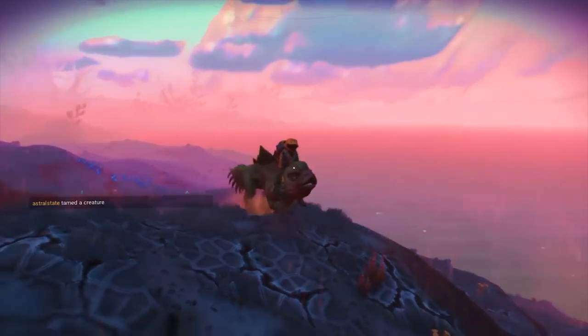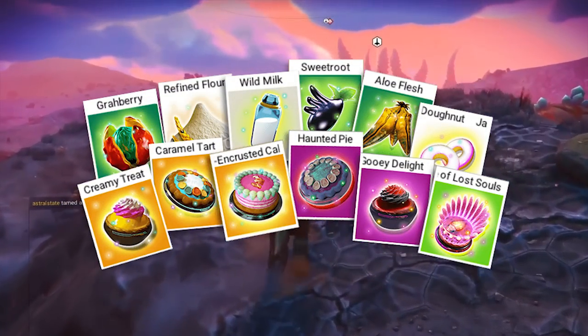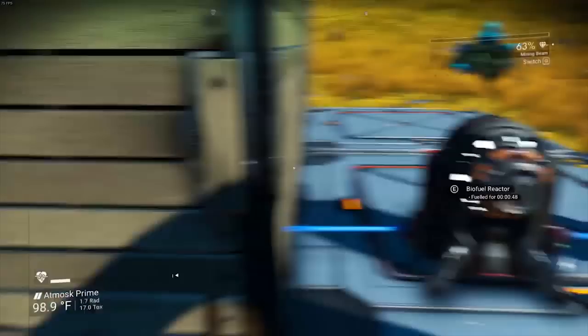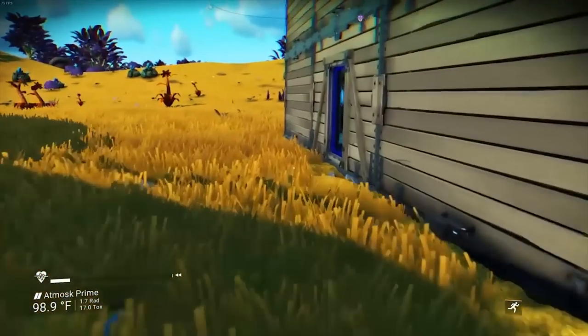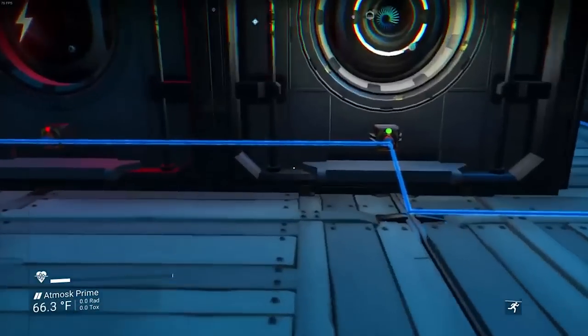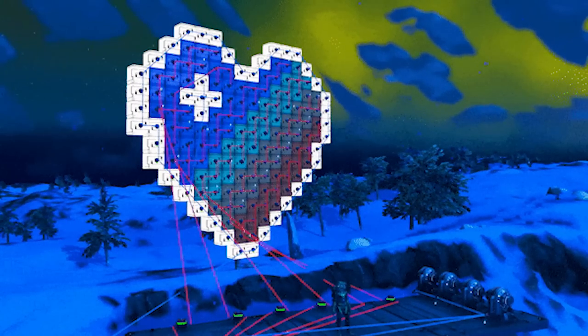Tamed creatures aren't just for riding though, as you can now peacefully harvest them for milk, eggs, and other organic materials to cook more than 300 newly added cooking recipes, which you can do in your new and improved bases. Bases can now be powered by bio generators and solar panels, letting you fire up your own cool looking neon signs and displays. I haven't done anything crazy yet due to not knowing how to make them work, but here are some gifs of what it's supposed to look like.